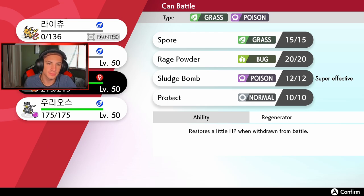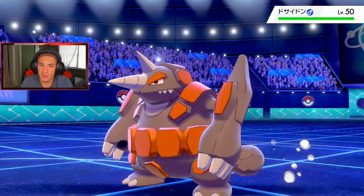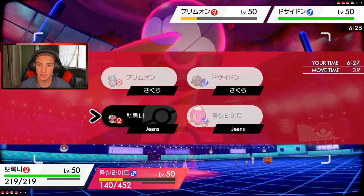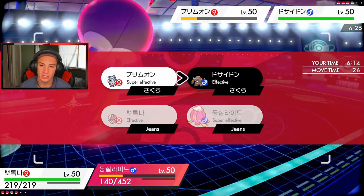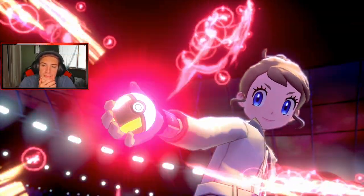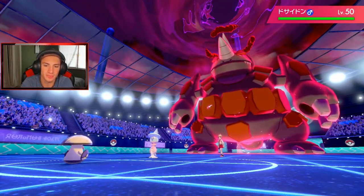I'd rather get out Amoonguss right now because I can Rage Powder and do all these different things. I'm definitely gonna Rage Powder this and then start doing big damage - it's tough news that Hatterene is special defense-based. He's gonna drop a Rock attack, which is totally fine, and I'm Rage Powdering over to the side. But does he get off that trigger? That's the real question. I can just Rage Powder again - this one's gonna be real close. I need Amoonguss to be able to eat up a Max Rock.